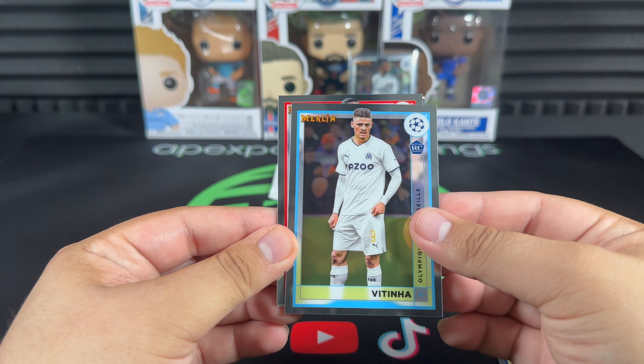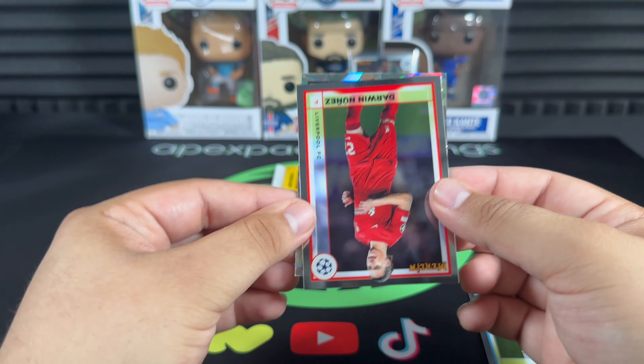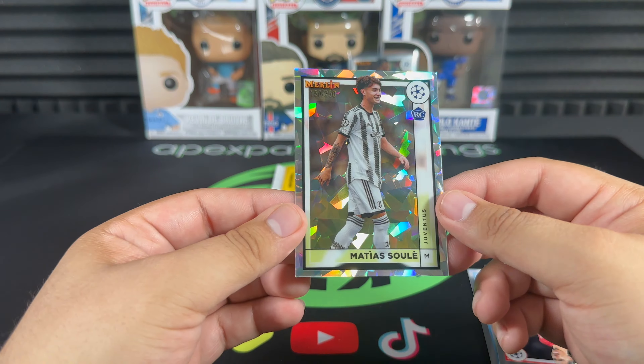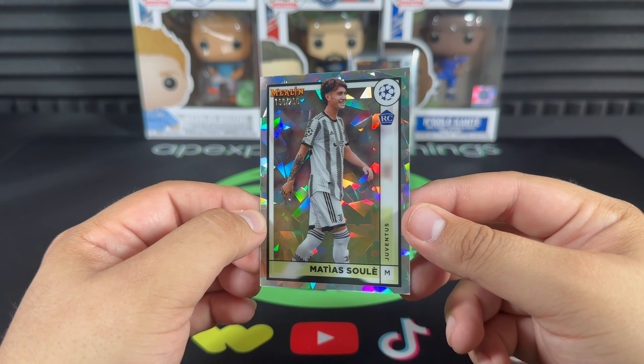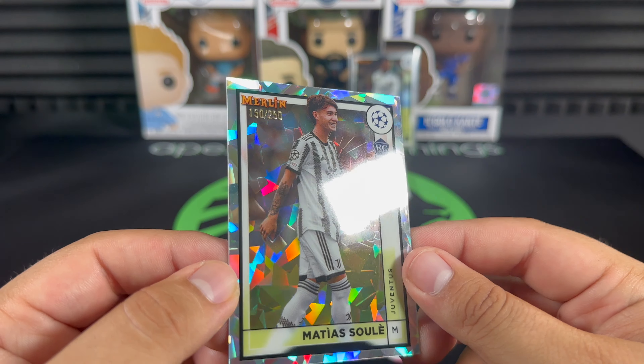Kylian Mbappé, Vitinha, Darwin Núñez, and our numbered card is Matias Soulé from Juventus. Rookie numbered card — not bad, we'll take it. 150 out of 250.